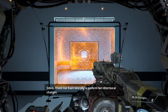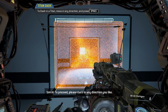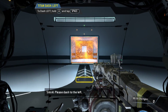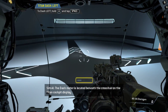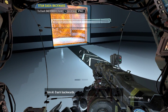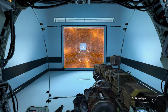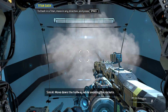Titans can dash laterally to perform fast directional changes. To proceed, please dash in any direction you like — alright, if that's what you want. Please dash to the left. The dash meter is located beneath the crosshair on the Titan cockpit display; each blue box represents one dash. Dash backwards — good job. Titans frequently dash to avoid threats in combat; move down the hallway while avoiding the rockets.